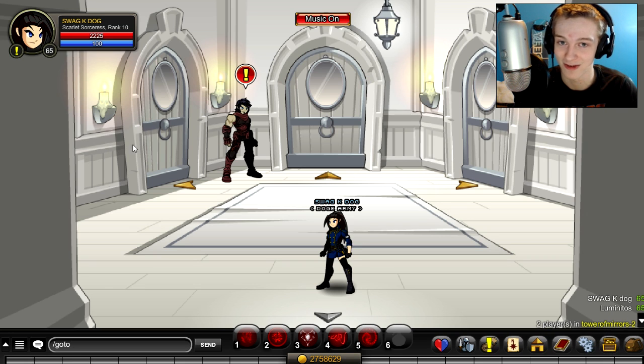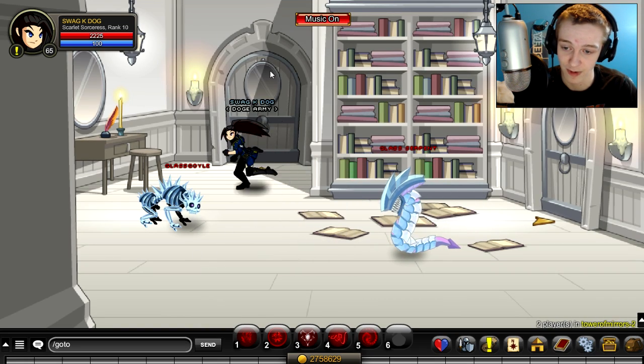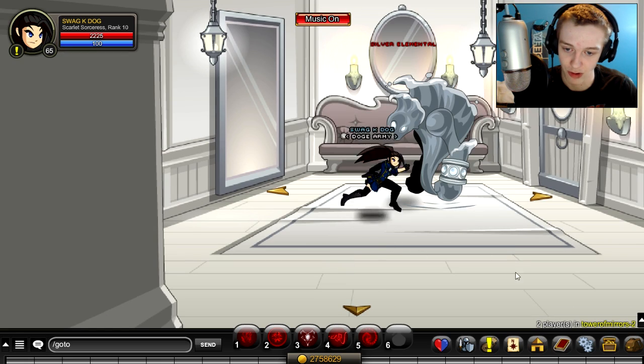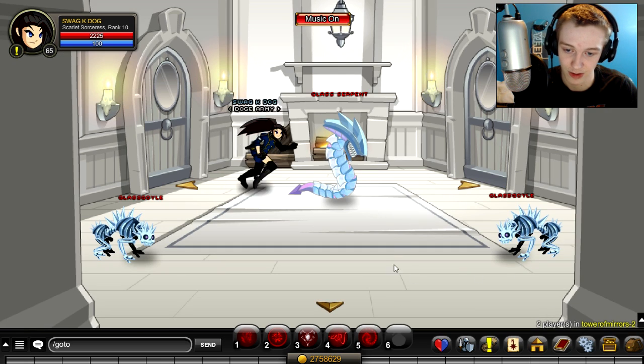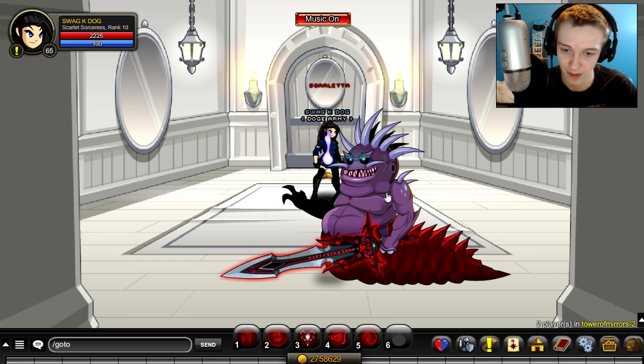It'll teleport you to them even if they're in the room with the boss. If you finish the quest and there's someone else in your room, you can also just walk to the boss room. Walk up here and then down one room — once you get to the room with the fireplace and the three mobs, go down one more room.